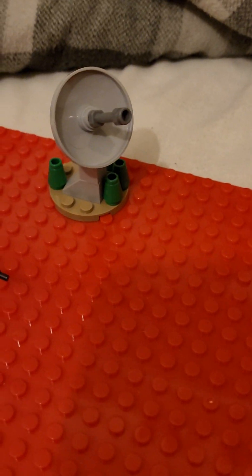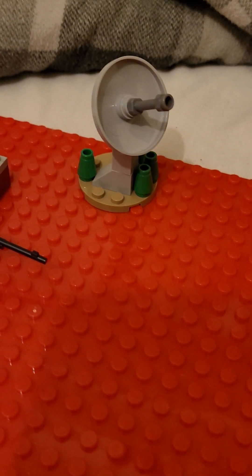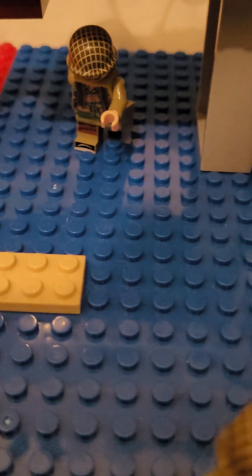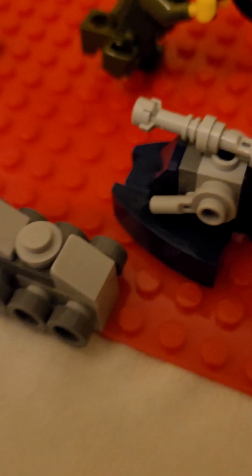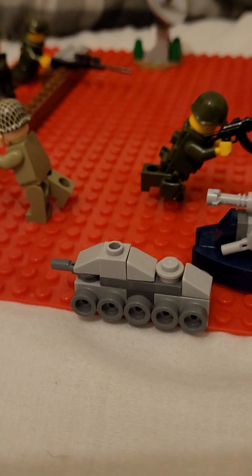You've got this guy climbing up the ladder to get to the watchtower, a little satellite dish over here so you can get your comms working. There's a sniper over here shooting towards the general, a guy running under the watchtower for a bit of cover, and a tiny little barrier here with a soldier shooting out of that.